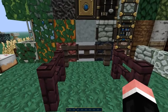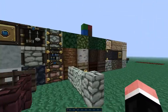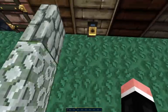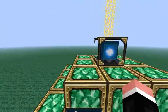And nether brick fences and fences. A gate, vines, ladder, mossy cobble and cobblestone wall. And the switch line thingy — hope you made sense of that.